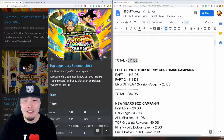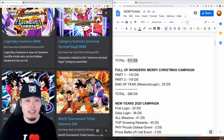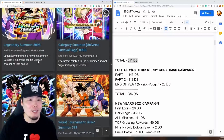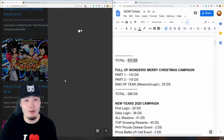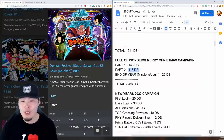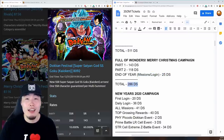After that was the Christmas campaign, which featured the Tanabata banner from JP, the LR Kale and Caulifla banner, and the Super Saiyan Blue Kaioken Goku banner. Part 1 gave 143 stones, part 2 gave 118 stones, and there was also an end-of-year mission and login bonus giving 25 stones. Total: 286 stones for the Christmas campaign.